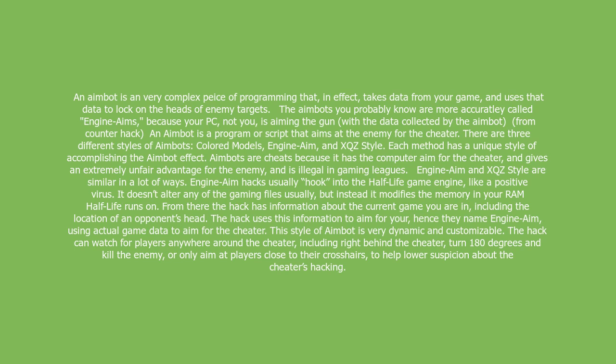Engine Aim and XQZ style are similar in a lot of ways. Engine Aim hacks usually hook into the Half-Life game engine like a benign virus. It doesn't alter any of the gaming files usually, but instead modifies the memory in your RAM that Half-Life runs on. From there, the hack has information about the current game you are in, including the location of an opponent's head. The hack uses this information to aim for you — hence the name Engine Aim — using actual game data to aim for the cheater.